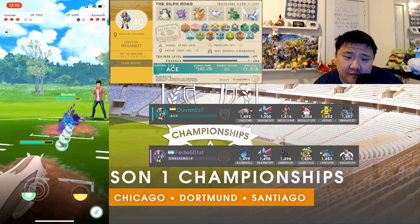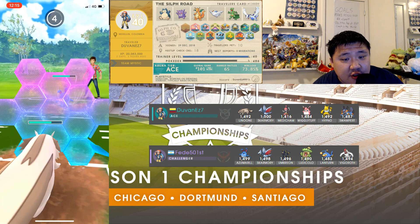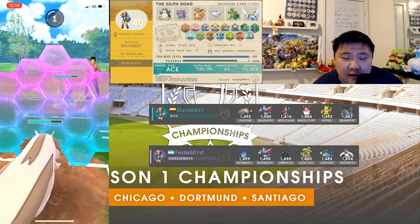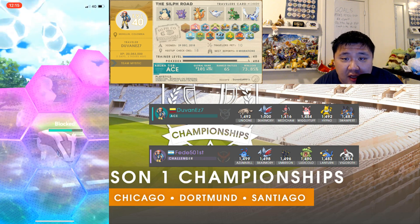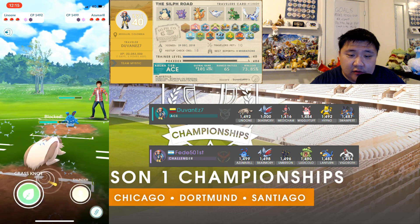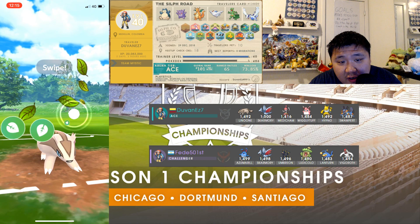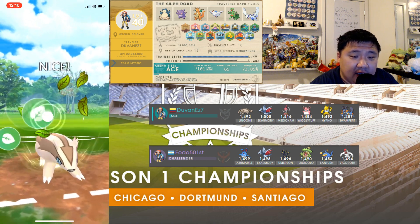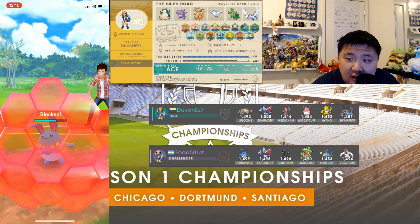In this matchup, if you are the Azumarill, you generally want to hit the lower energy charge move because Linoon is a little squishy and you just want to land the Ice Beam or the Play Rough — whichever of the charge moves. So if you have Play Rough and Hydro Pump, you obviously want to do Play Rough instead of going all the way up to Hydro Pump, unless you think they're not going to shield. But most people play this out by actually shielding their Linoon.